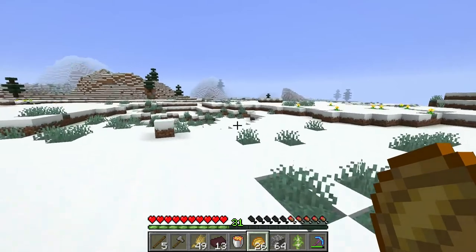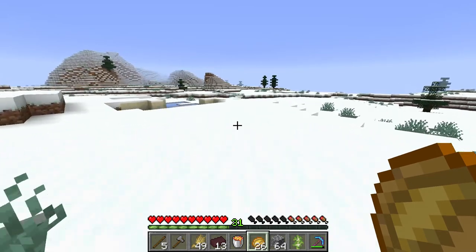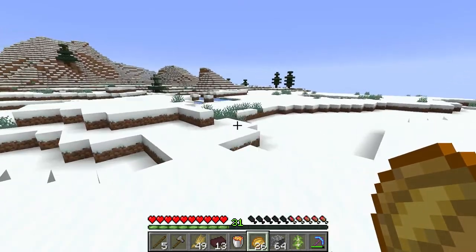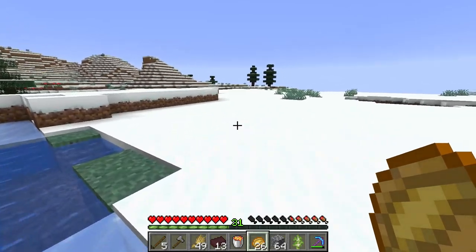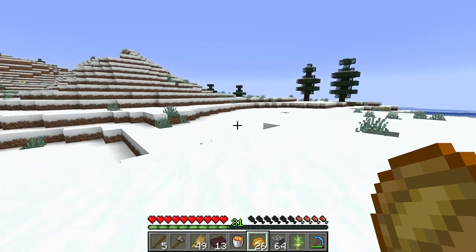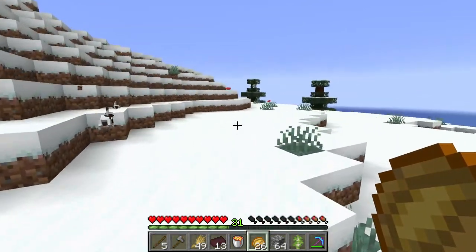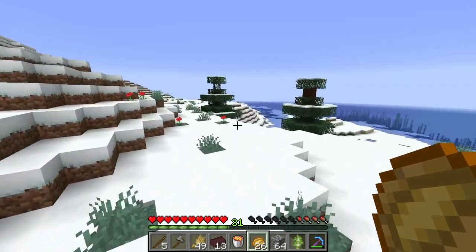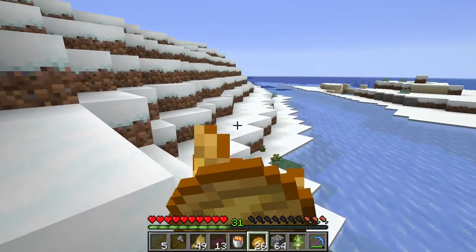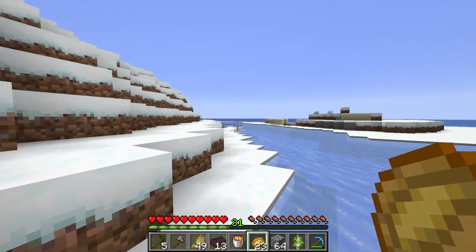Alright, I don't see anything out here. We're not too far. Is that sand? Smooth sandstone? We've got about another 2,500 blocks or something. We're going to have to make some cabins — the more cabins, the better. And of course, I hear a whole Discord going off.